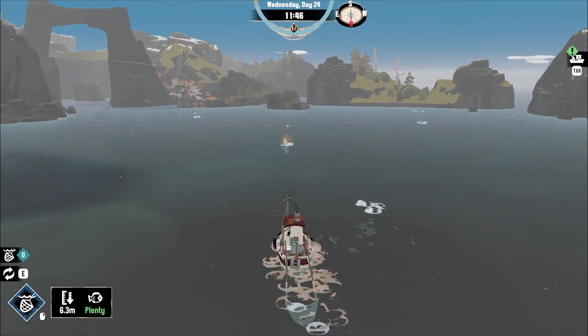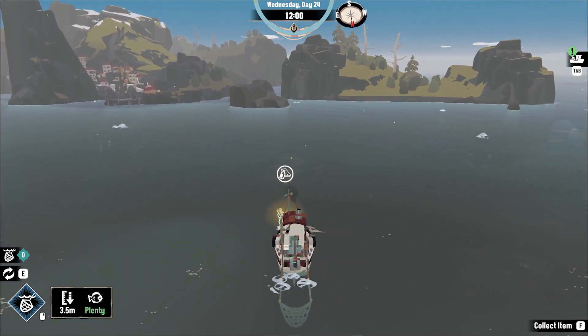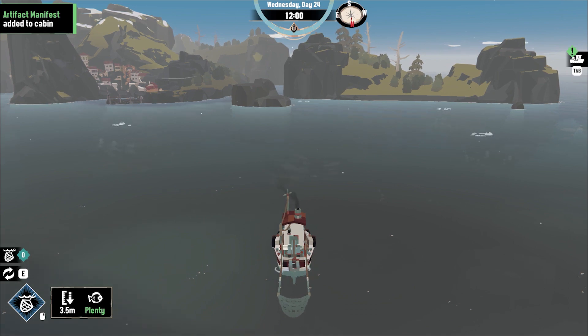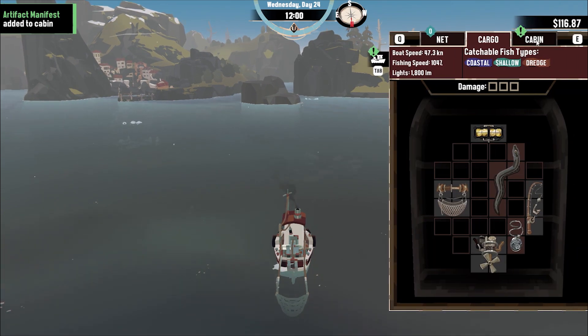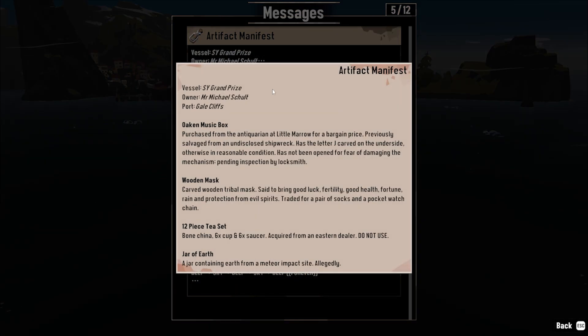I want to get materials going here. My space is quite limited while I'm waiting for this eel to rot. Let's have a look at this artifact manifest. Vessel: S.Y. Grand Prize. Owner: Mr. Michael Schulte. Port: Gale Cliffs. Oaken Music Box, purchased from the Antiquarian at Little Marrow for a bargain price. Previously salvaged from an undisclosed shipwreck. Has the letter J carved on the underside, otherwise in reasonable condition. Has not been opened for fear of damaging the mechanism, pending inspection by locksmith.